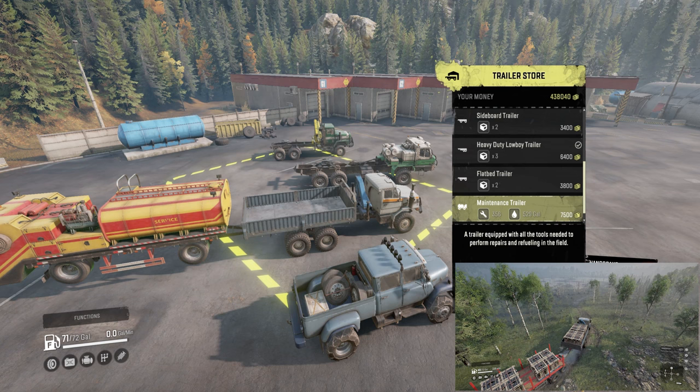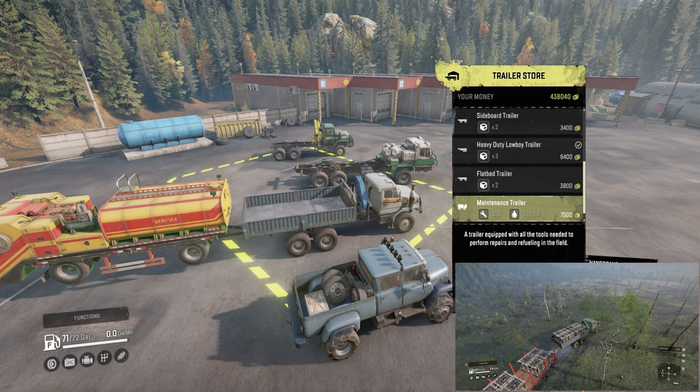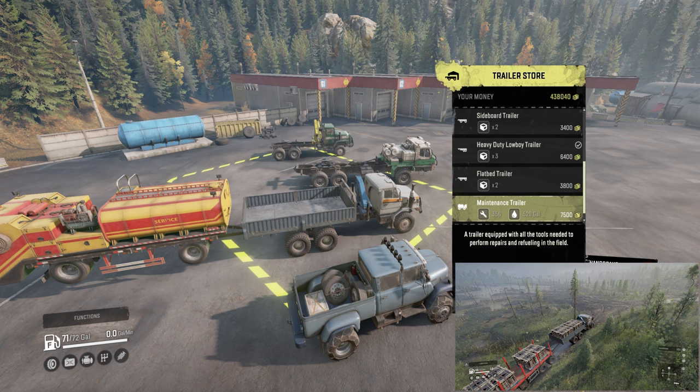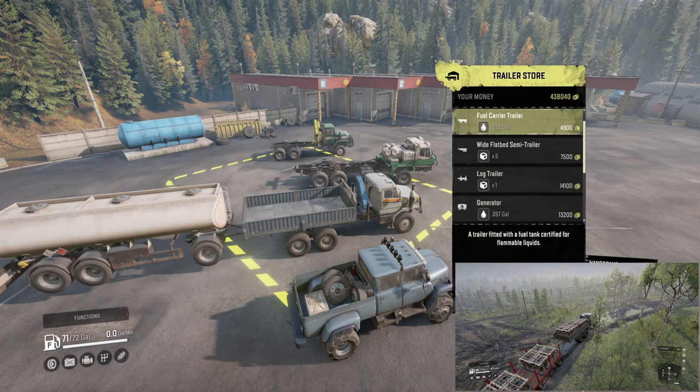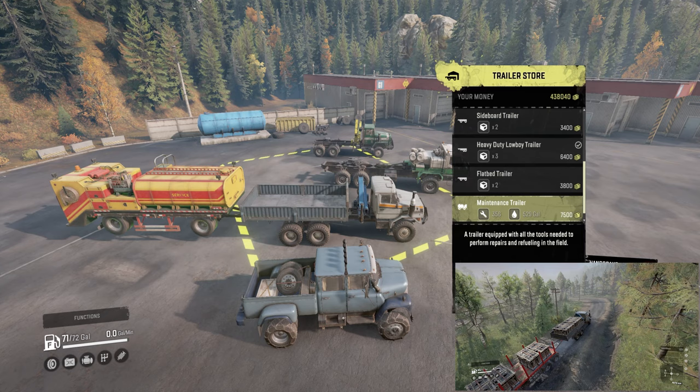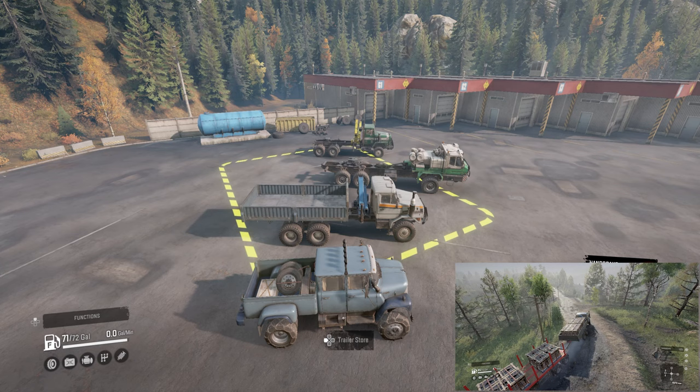Next is the maintenance trailer — nothing too big, single axles on the front and back. It's a lot of weight to pull, but it has fuel and repair points. Just like the fuel carrier trailer, it has the same amount of gallons — 529 gallons. So instead of just buying this, your best bet is to actually buy the fuel carrier trailer instead.